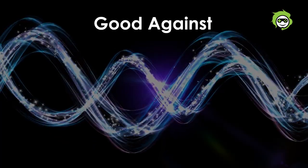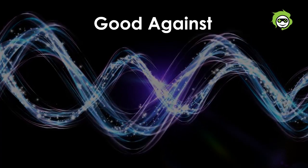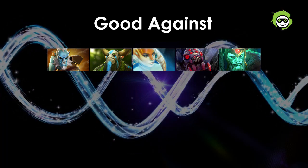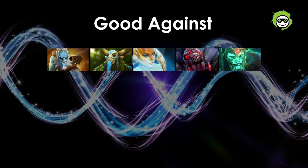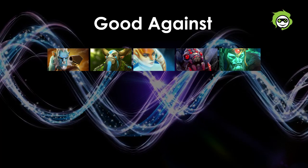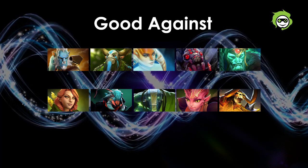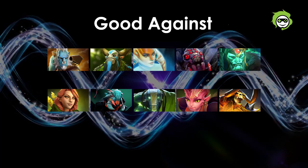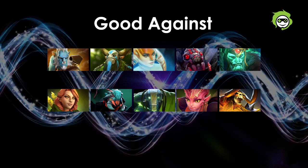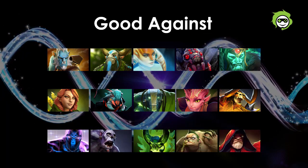Earthshaker is good against heroes who have a lot of summons or illusions, so they produce a lot of echoes when he uses Echo Slam — heroes like Phantom Lancer, Nature's Prophet, Naga Siren, Broodmother, and Wraith King. He is also good against heroes who are slippery but vulnerable to getting disabled and chain stunned by his abilities, like Windranger, Weaver, Earth Spirit, Dark Willow, and Clinkz. He is also great against heroes with channeled abilities that can be easily interrupted by his long cast range Fissure, like Enigma, Witch Doctor, Pugna, Pudge, and Warlock.